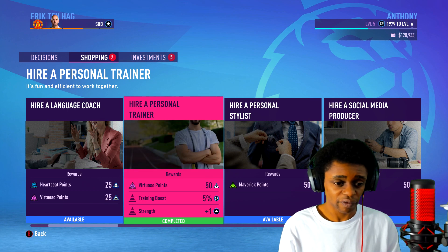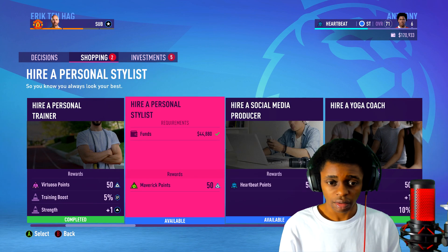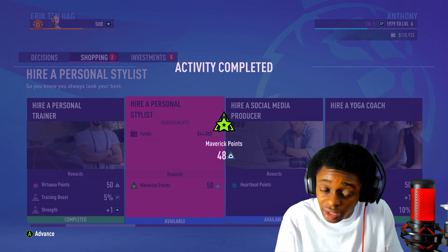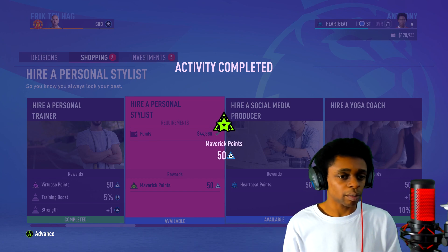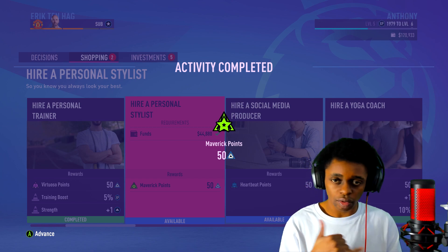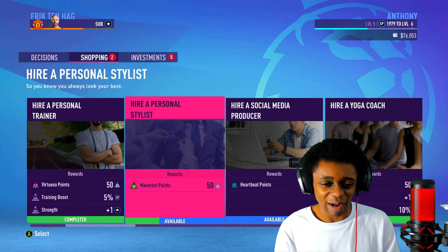I could also hire a personal stylist — that's going to be a maverick trait, a bit of a show off. I'm just hiring a personal stylist. I've got to look neat — I'm a prem player now, make sure I'm looking suave at all times. There's my 50 maverick points on that one. I'm going to save some money because I'm on 76,000 now.